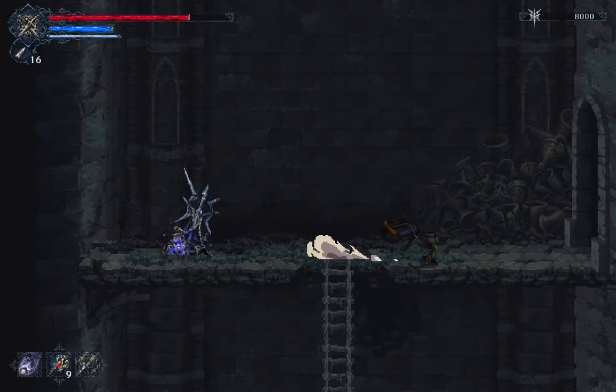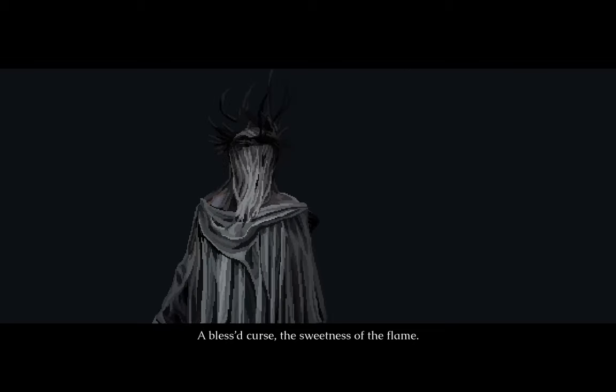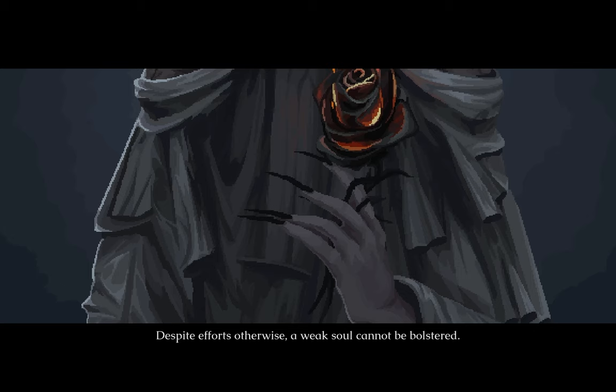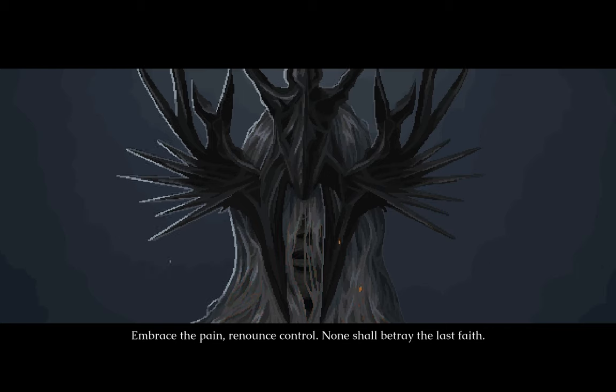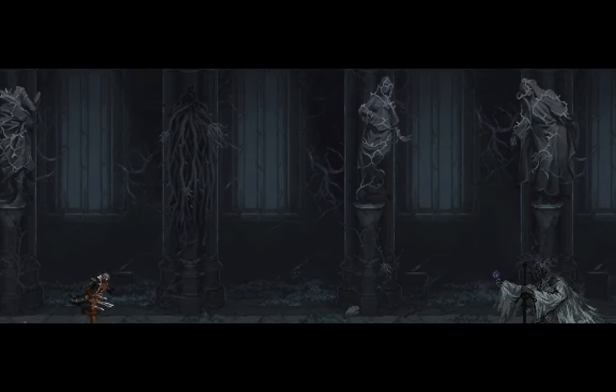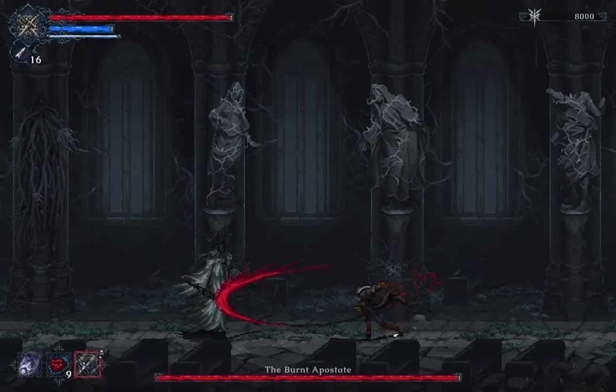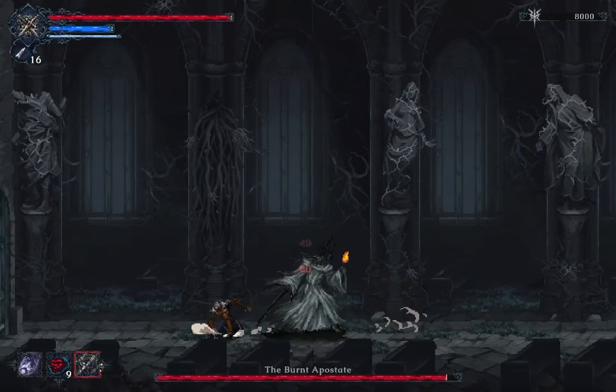Welcome everybody to another Taint Peter Boss Guide for The Last Faith. Today we're going to fight Burnt Apostate. There's two phases to this fight. First phase is fairly easy to dodge. Second phase is much tougher. This is only my second or third time fighting her and I beat her here. I'll make a better video later, but maybe you can learn from some of my mistakes as I feel her out and figure out her patterns.